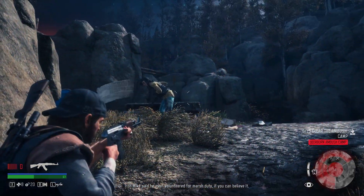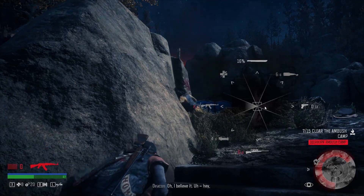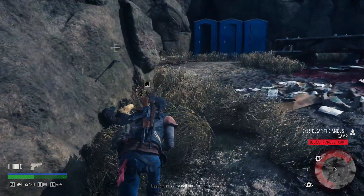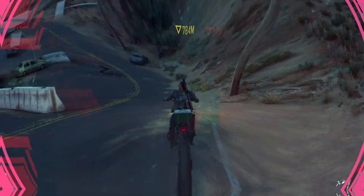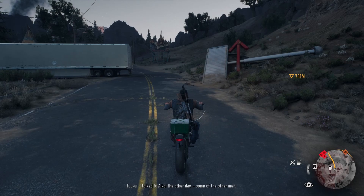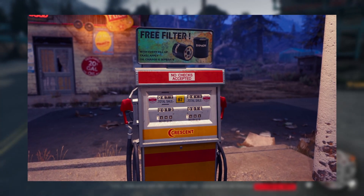Unlike what many people think, Days Gone does have a lot of easter eggs, so much that I need to make a separate video just to talk about the ones that are related to Siphon Filter. Above the gas pump at the gas station near Crazy Willy, there is an ad for an oil filter called Siphon.